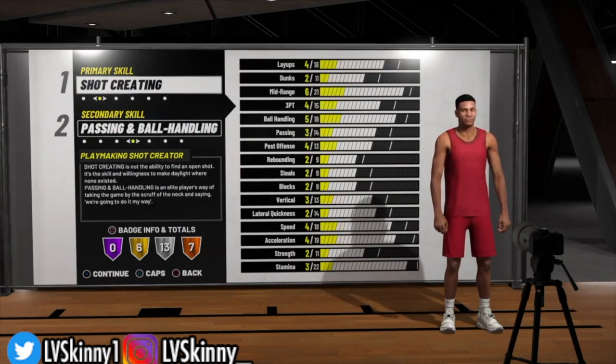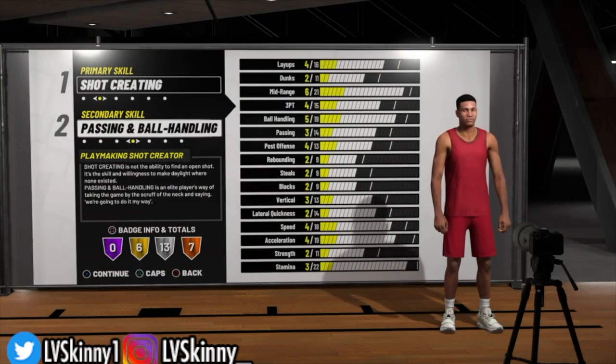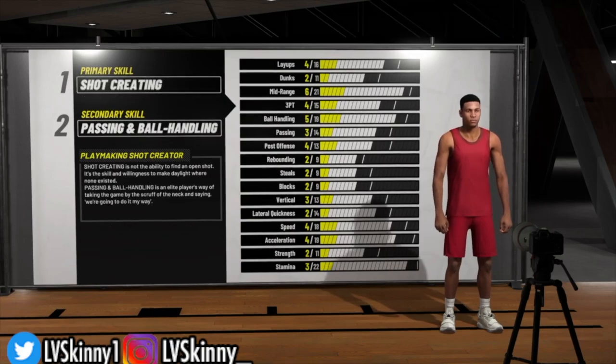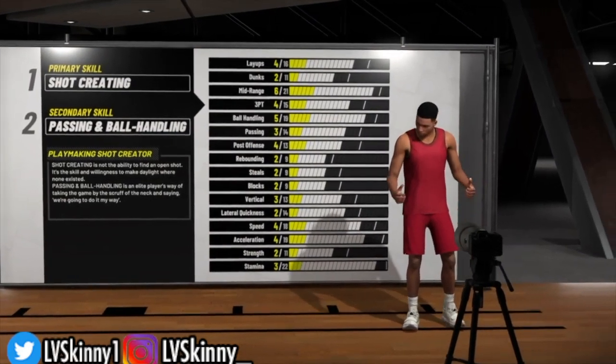The first thing you want to set up will be shot creating for your primary skill, and for your secondary you want to go with passing and ball handling. You can see the stats right there on screen.